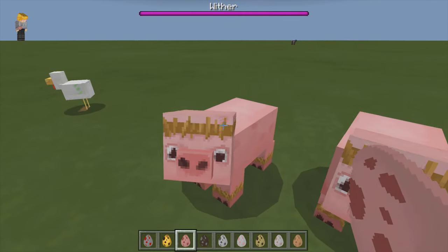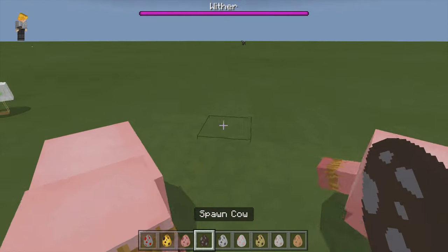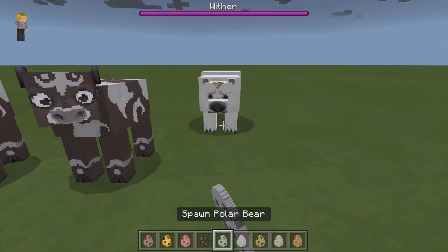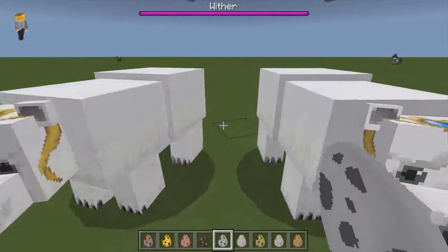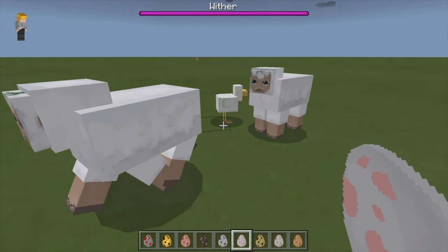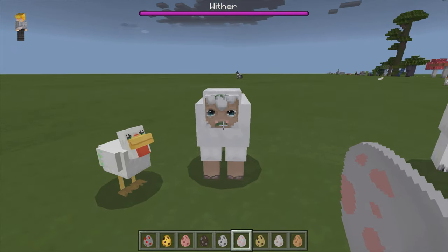Oh, I like that. The pigs have little headbands and stuff on, that's cute. Oh, so do the polar bears — like a broach. Aww, the sheep are cute, they're like eating grass in their mouth.